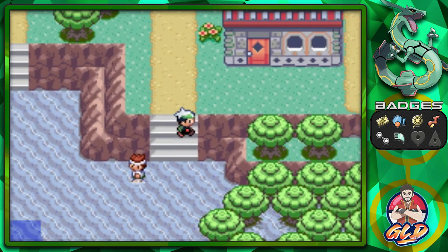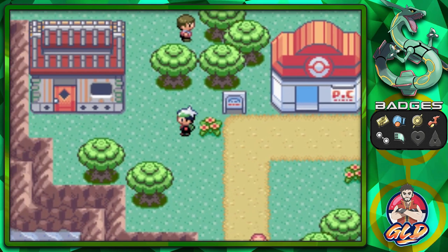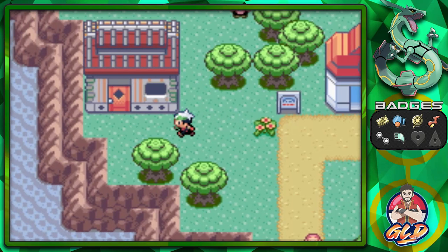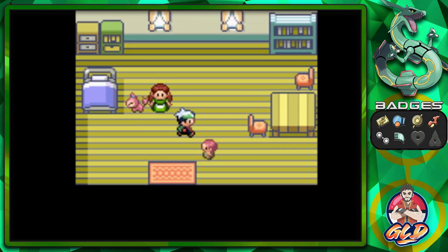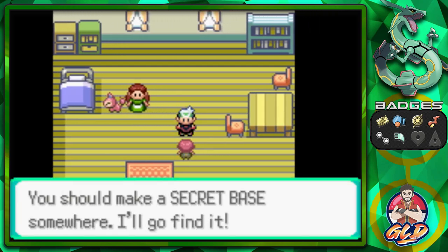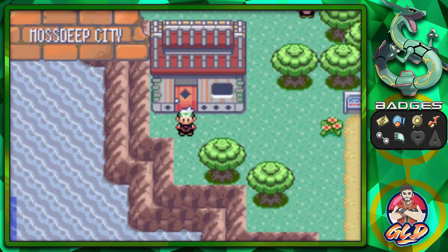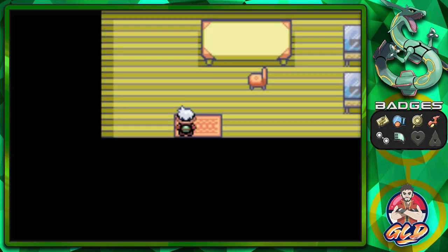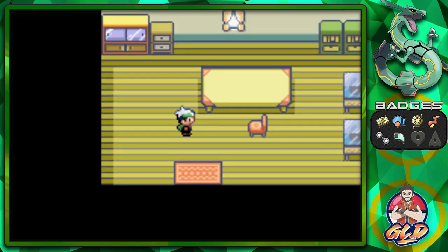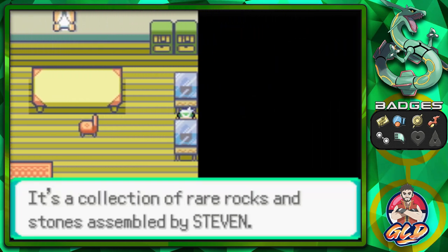Here we are in Mossdeep City — not too big, but it is what it is. The gym leaders here are Psychic-type trainers. One NPC talks about secret bases and wants to go find one. This house over here appears empty but has a collection of red rocks and stones assembled by Steven.